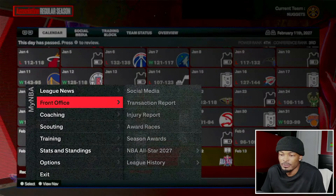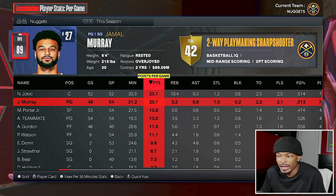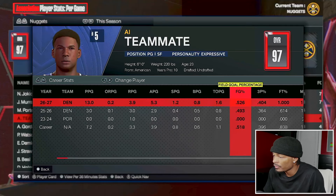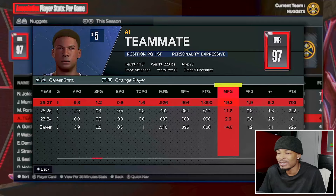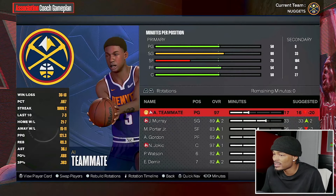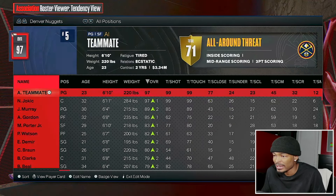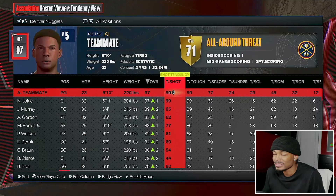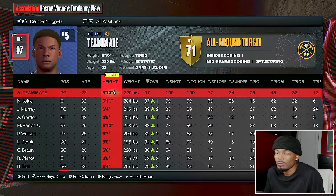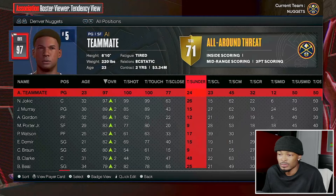35 and 18 record at the all-star break - Nuggets third in the Western Conference. We are literally averaging 13 points a game as a 96 overall: 13, 4, and 5, 53% from the field, 40% from three, averaging 19 minutes a game. We boosted up to 97 but it says we should only play 17 minutes a game. Checking our tendencies - we have a 99 shot tendency. I'm putting it on 100 because as a 97 overall with Yokich, we should be shooting the ball a lot more.